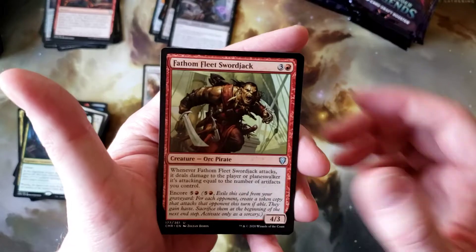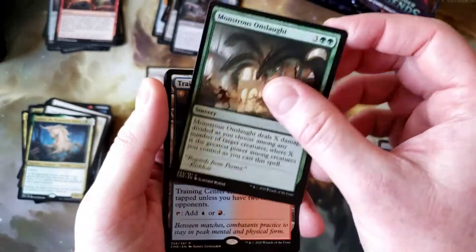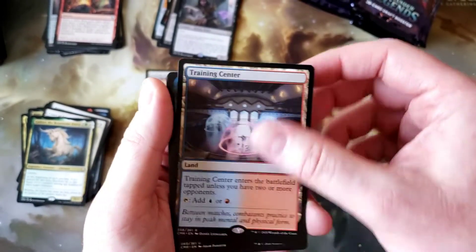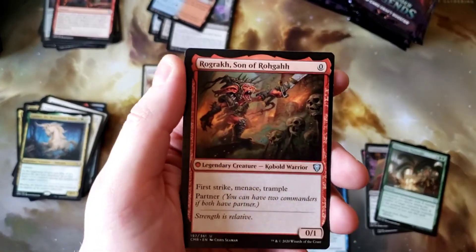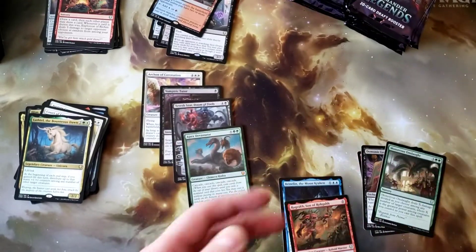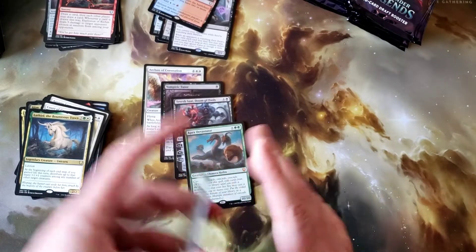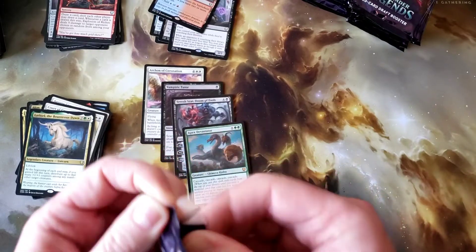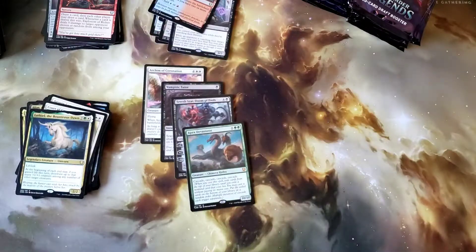Starting box two: Fathom Fleet Swordjack, Demonic Lore, Monstrous Onslaught, Training Center. So we got four of the five lands, I think. Bryn Argoll and another Rog Grath. It's cool to see Kobolds after all this time. I wonder what kind of deck makes use of that ability — all those keywords on a 0/1 that obviously needs to be pumped up — but I could probably see that being pretty awesome.